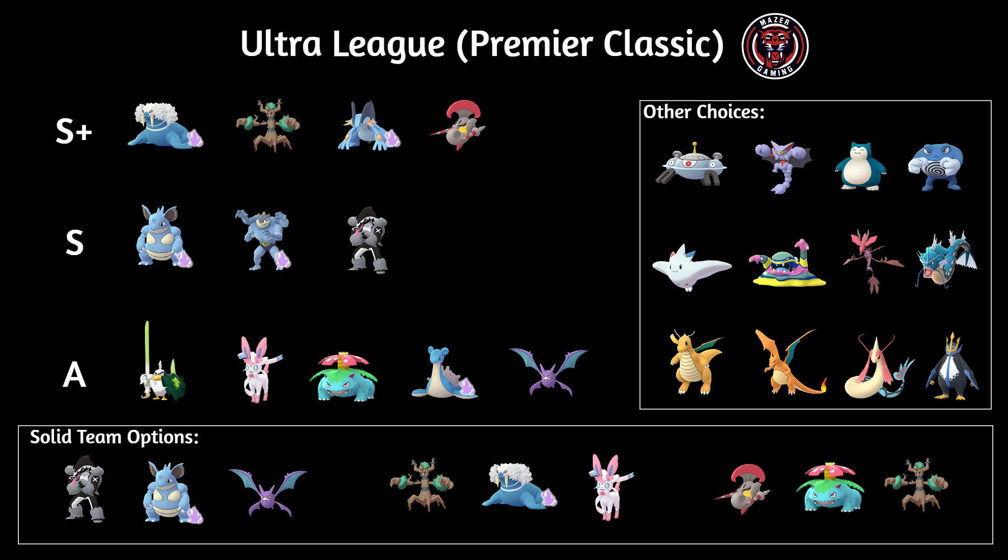In this league, you cannot use XL Pokémon — you can only use Pokémon up to level 40. You can best buddy something to level 41, but anything with a single XL cannot be used in this cup. That's going to be good for the majority of trainers. This is probably going to be very similar to last season's Ultra League Premier Classic, but we do have a new Pokémon to look out for and that's going to be Warian.